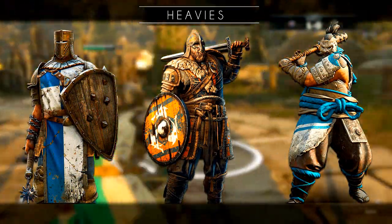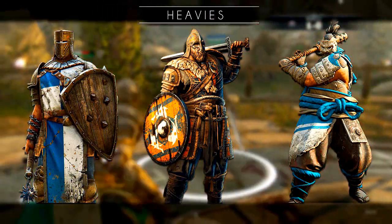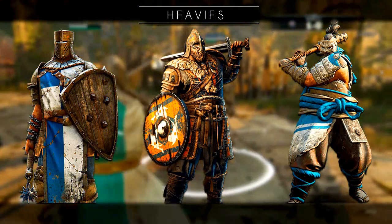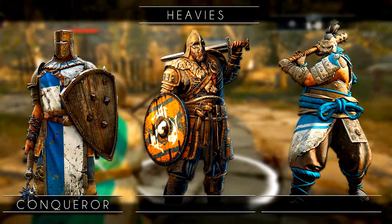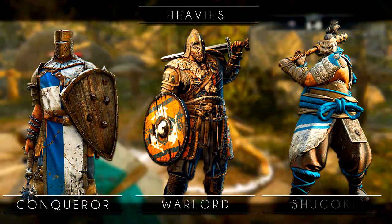The heavies are the slower, heavier and more defensive type warriors. They are strong and prefer a more defensive playstyle in comparison to the others. Just like the Assassin there are three to choose from. For the Knights you can choose the Conqueror. The Vikings have the Warlord and the Samurai have the Shugoki.